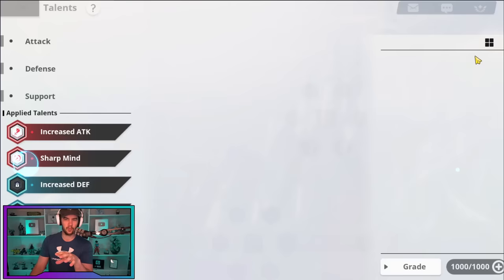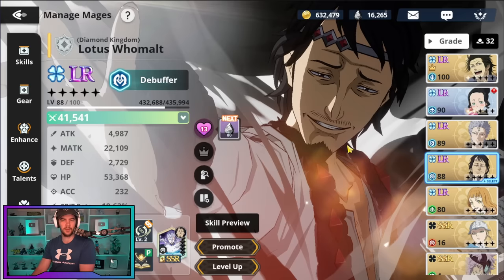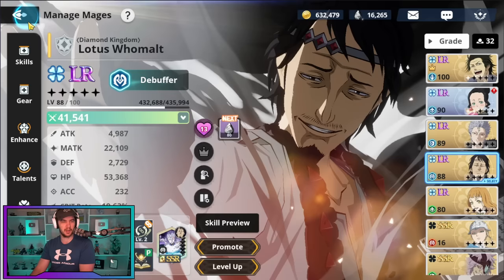Lotus is a unit I'm probably going to use longer term, same with Mars, so I'll eventually unlock more of their talents. As we get new DPS units in the future that I want to use longer term, I will unlock all of them. Talents are giving us a decent amount of power.